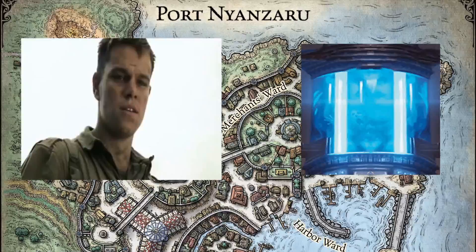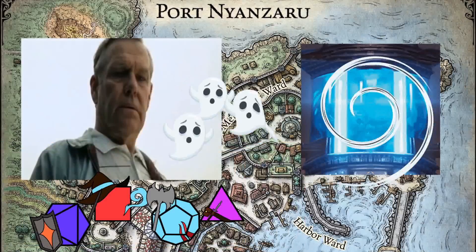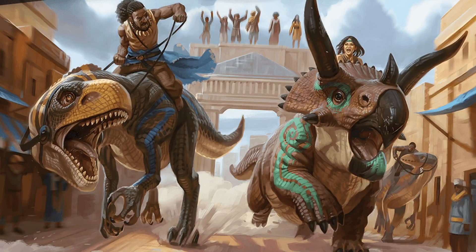Chapter 1: Port Nyanzaru. Remember how there's a death curse slowly killing a bunch of people, including the old wizard lady that just teleported the party here? Well, forget all of that because this place has freaking dinosaur races.